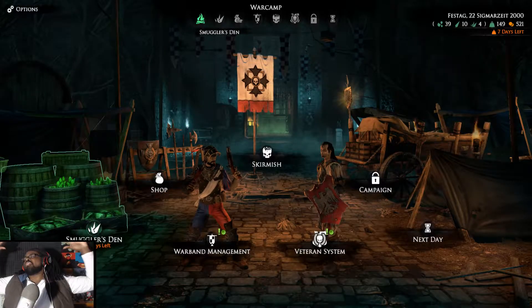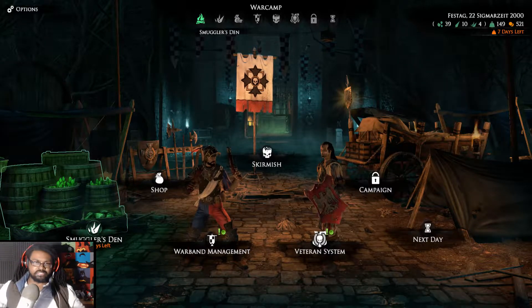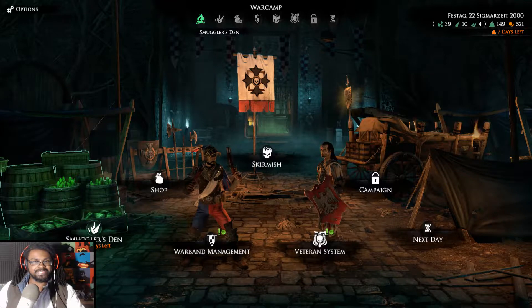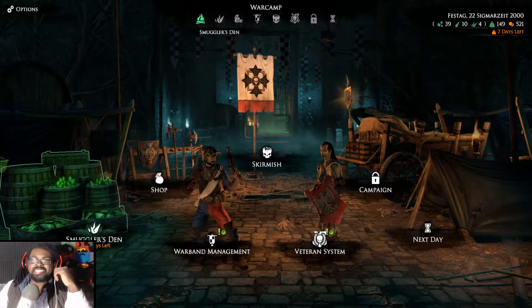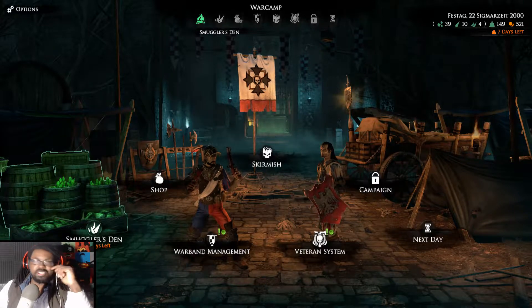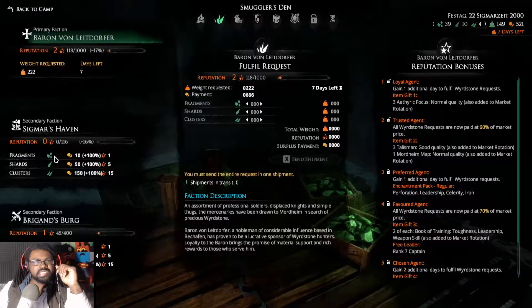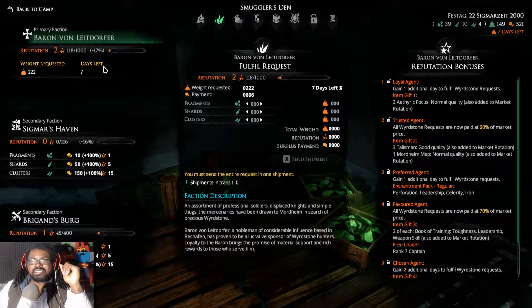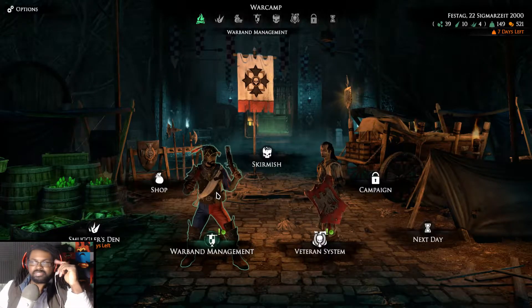We're back in Mordheim: City of the Damned with the Altdorf Artillery, fresh off their victory against the Hospitalers of Sigmar. We have seven days left to hand in our wyrdstone to Baron von Leetendorfer. We need 222 — that's not too bad at all, we're right there.